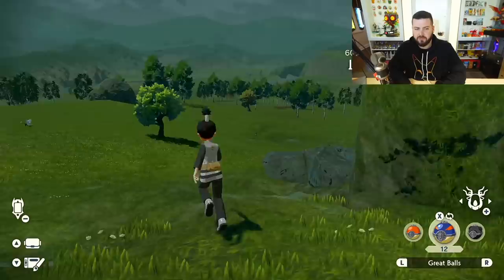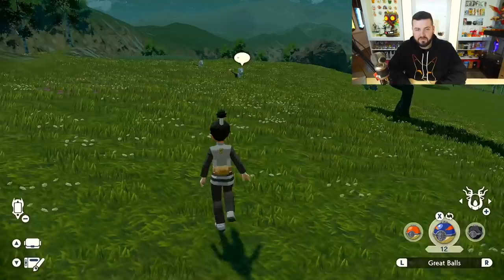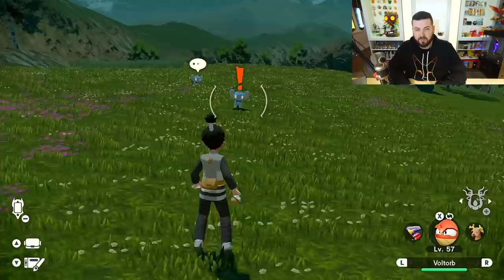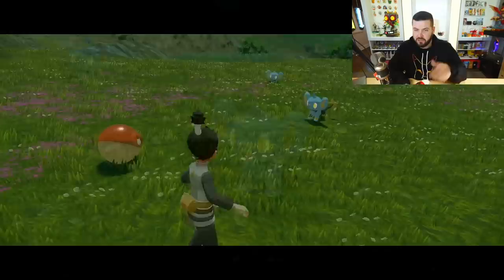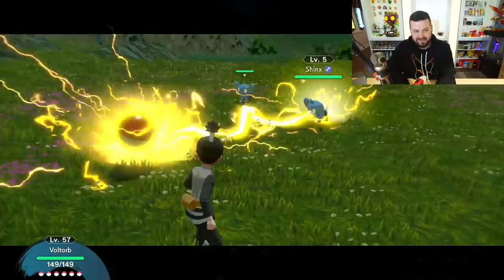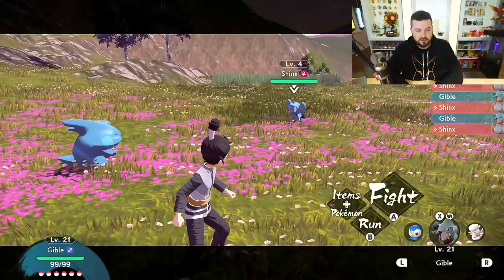In my previous video I went over all of the different Pokeballs available in the game. It's important to know what all of them do. There are a few different ways to interact with Pokemon in the environment. The first is to treat it like a regular Pokemon game - you see a Pokemon, you throw out your Pokemon, you're in a battle, and you calculate your catch rate. I'm way too high a level to catch this level five Snorunt.